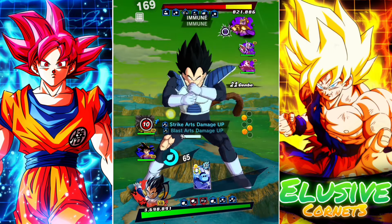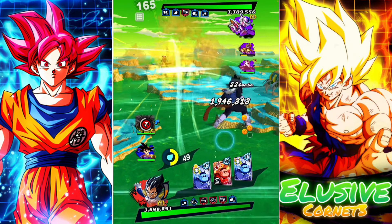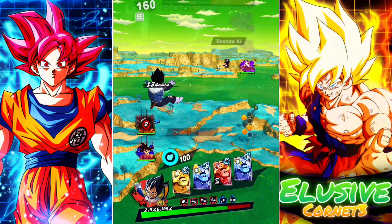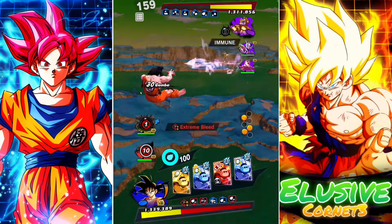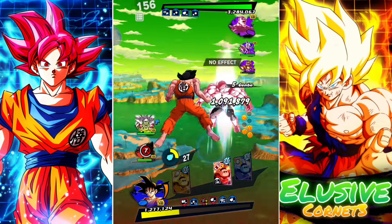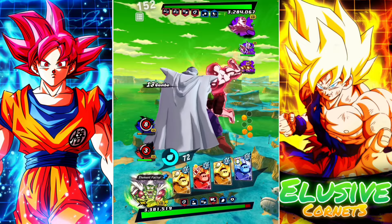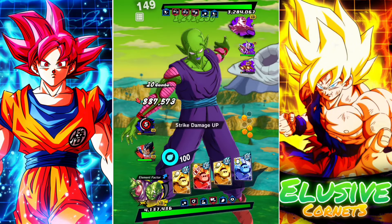I'll swap in Ape Vegeta; I need an extra key. First Form Frieza doesn't even have a second plot equip and he's being used so commonly at top ranks, meanwhile Piccolo has a second plot equip and is probably not even being used right now outside of me — that's crazy. That damage — you're dead. What happened? Why isn't his first life gone? Fiku's blue card normally does a good amount of damage.